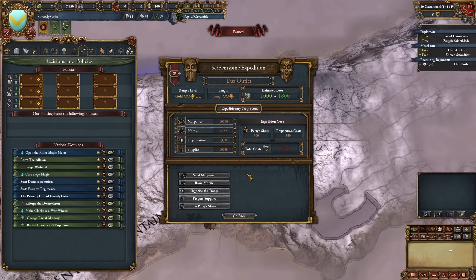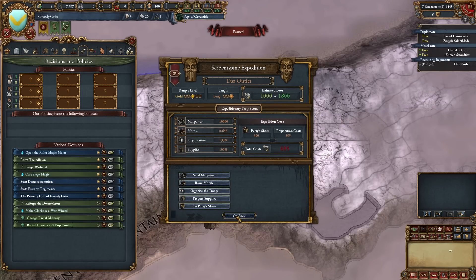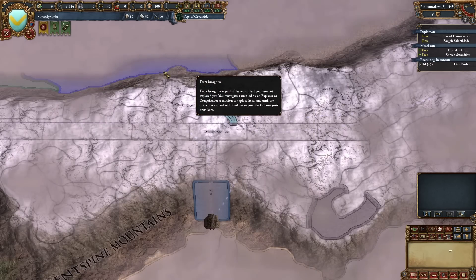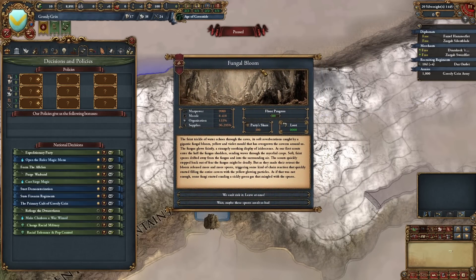Send more troops, prepare supplies and food equipment — we're already at 100%. Raise morale one more time, then start the expedition. Always double check they have supplies because if they don't they'll die pretty much immediately. When you go through expeditions you'll get event chains — they're not too long most of the time. The events give you a quick look at current stats: manpower, morale, organization, and supplies left. Keep an eye on those.